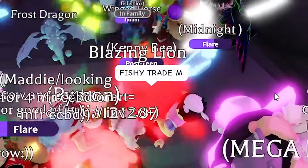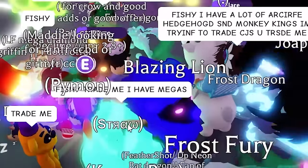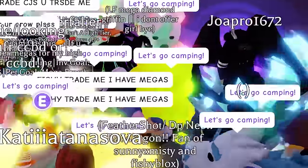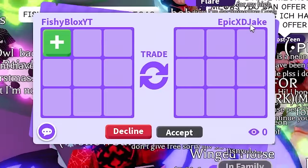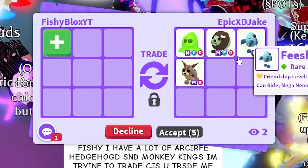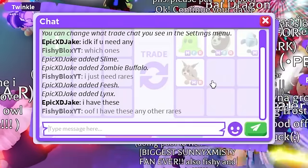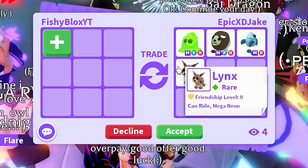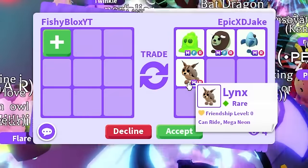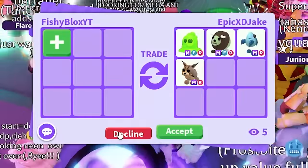Someone says they have megas but I can't click them because they're inside their pet. Epic Jake keeps spamming that they have megas, but they turn out to be ultra rares I already have. I don't need the lynx either — it's not on the list. I say thank you and keep searching.